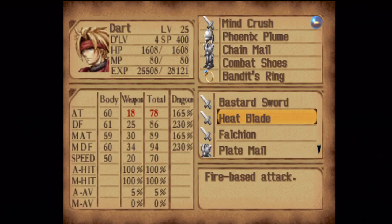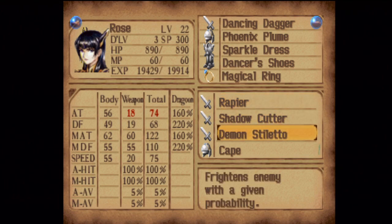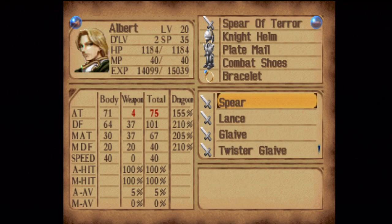I've got the Phoenix Plume and Chainmail on Dart to help out with his magic defense. I don't care about the status protection of the Phoenix Plume — just the magic defense it offers is as good as it gets right now. Same thing with Rose on the Phoenix Plume, but I also got the Magical Ring to help out with her magic attack stat and Dancer's Shoes to help out with her speed.